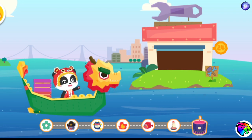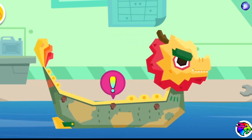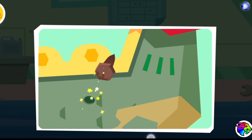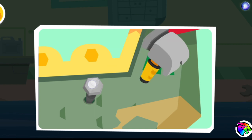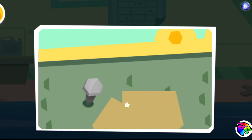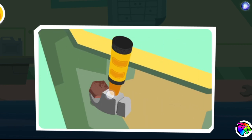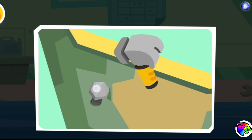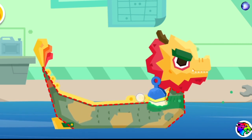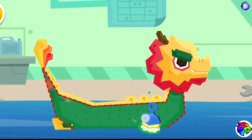This is the service station. Steer your ship inside and have it checked. There is peeling paint in the dragon boat and the nails on it are also rusty. Take out the rusty nails and replace them with new ones. Then let's paint the dragon boat.